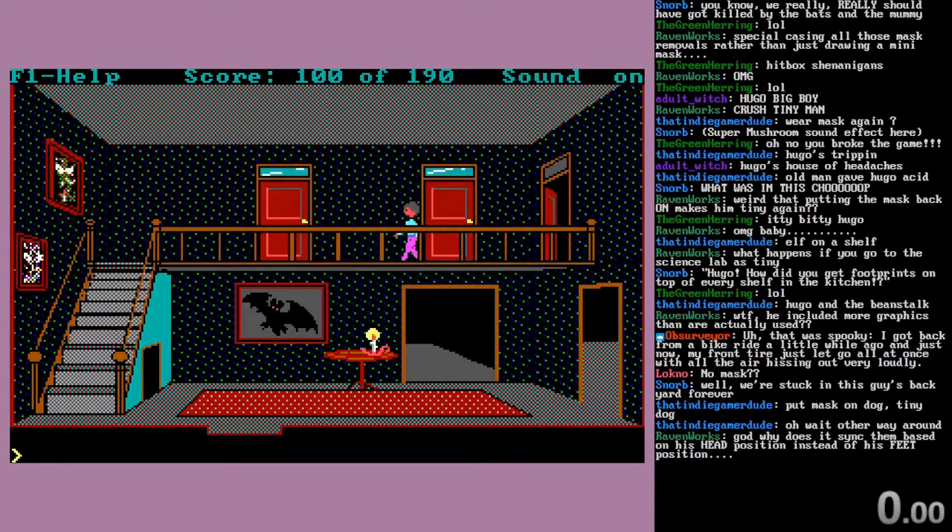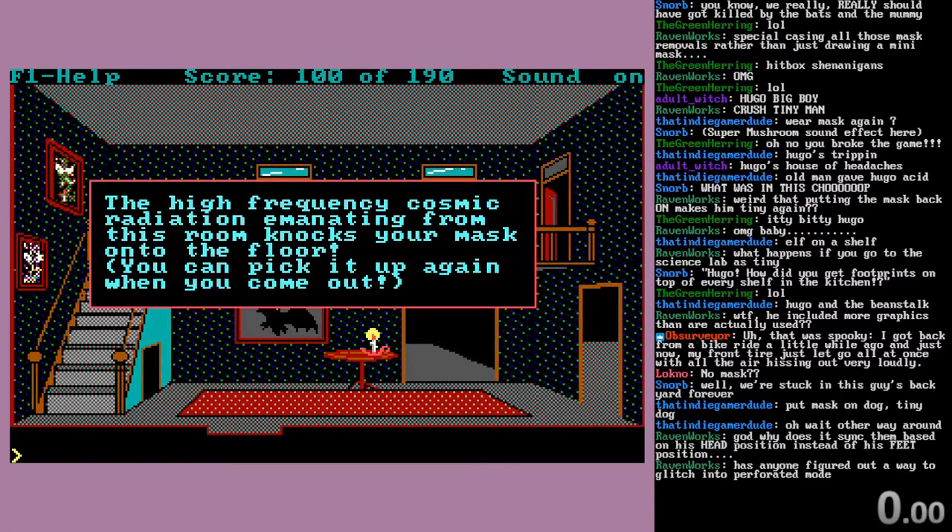I think you have two hitboxes — I really do think it's head and feet. Because when you get attacked by the bats, it seems like those are the spots that actually matter. Alright, let's see what we can do in the lab.